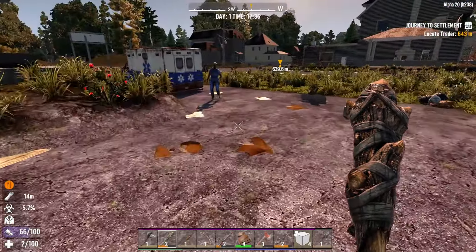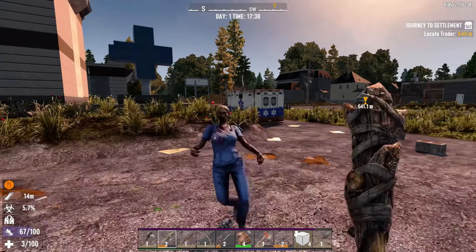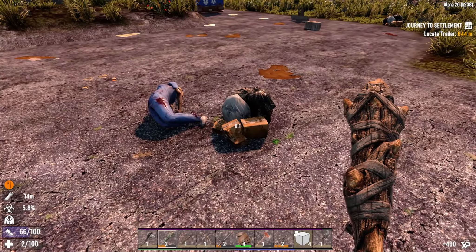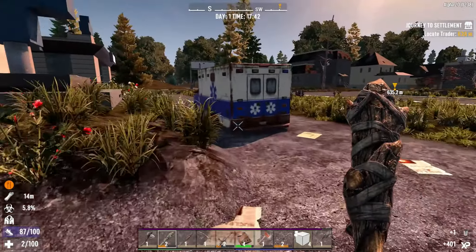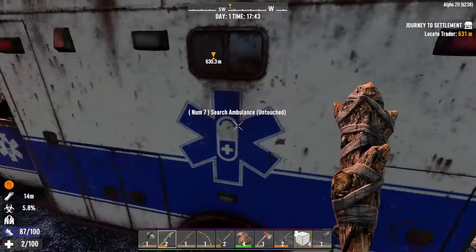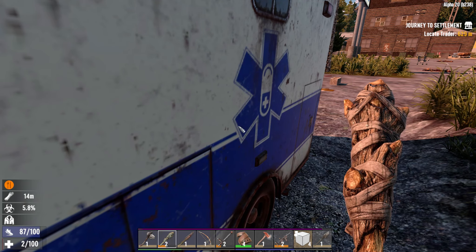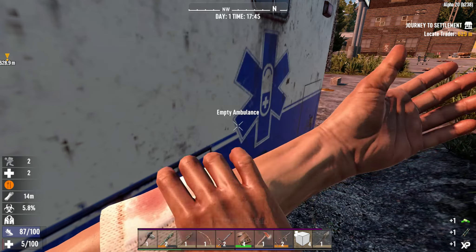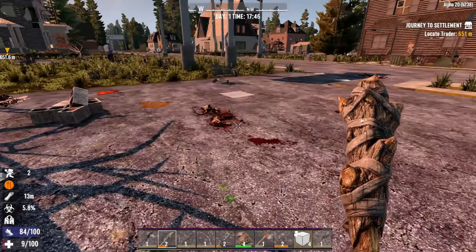There's a nurse zombie. The cop is still there, but if I go to the blind side of the ambulance I should be able to search it safely. Great — aloe vera cream. I can use it to give me five health points, for a grand total of nine health points.